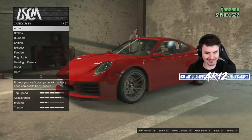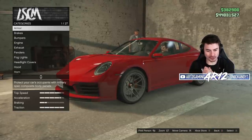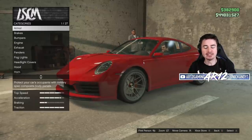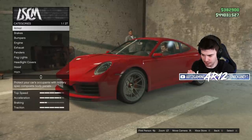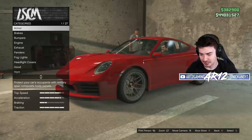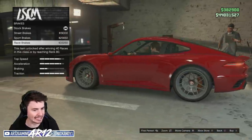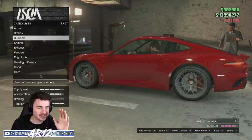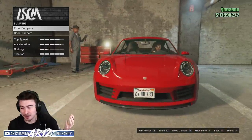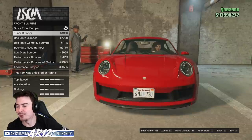Pfister Comet S2 customization, let's go! As this thing is a Porsche at the end of the day, I feel like we need to turn this into a race car — something with absurd amounts of grip and hopefully some really good racing potential. If I'm gonna be building a race car, I don't want any armor. Let's get some race brakes. I was a little worried about customization options, but oh yes, it does have them.